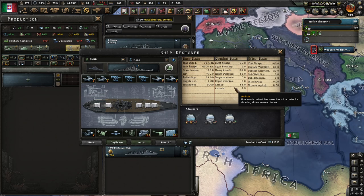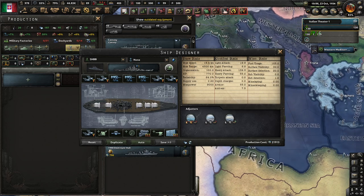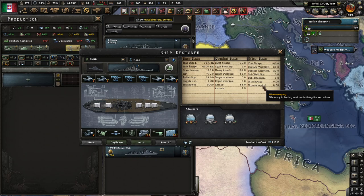Anti-air protects your ship in two ways against planes. First, when a wave comes in, it shoots down some planes before they can attack. Second, the planes that do attack will deal less damage, as they can't drop their payload as accurately. Fuel usage determines how much fuel you consume. Surface visibility we already covered.